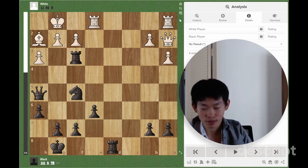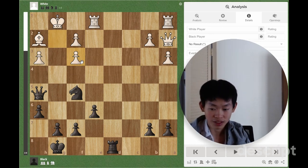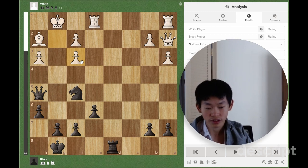This one is black to move. White just played G takes F3, capturing the rook. Please comment down below what you think the answer is.